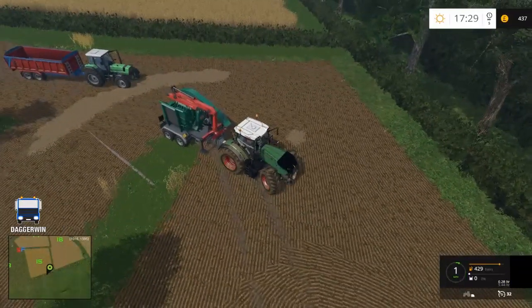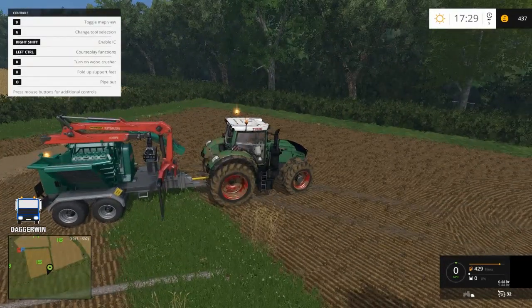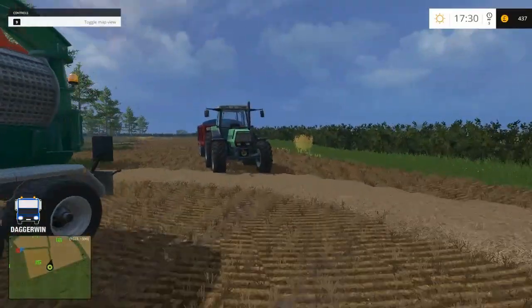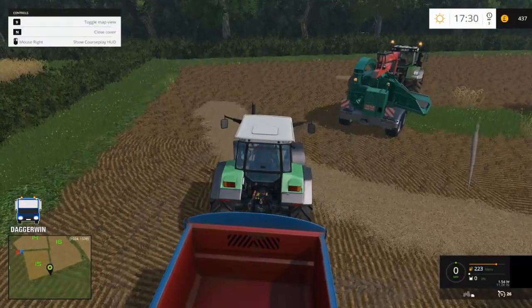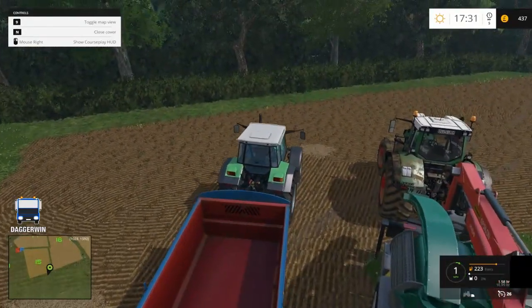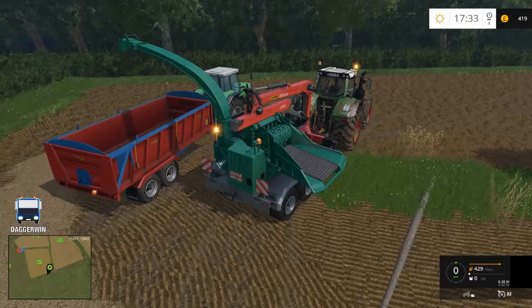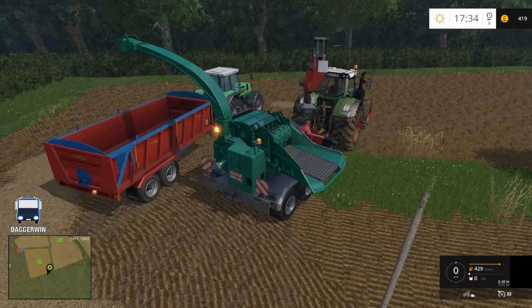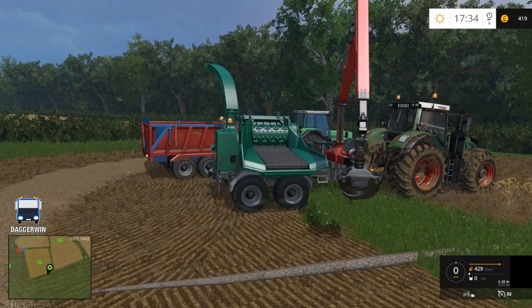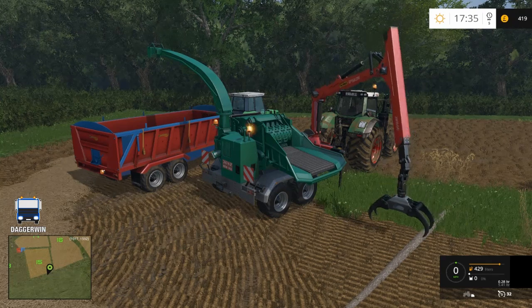I'll position this about here — that way I can put the trailer in the corner. And we will unfold this — unfold the feet and the conveyor belt. Then we'll be able to turn it on. I just need to position the tractor and trailer. A little bit close maybe, but it should be fine. I just now need to get used to these controls — it has been a long time since I used this. It was on the original map anyway.